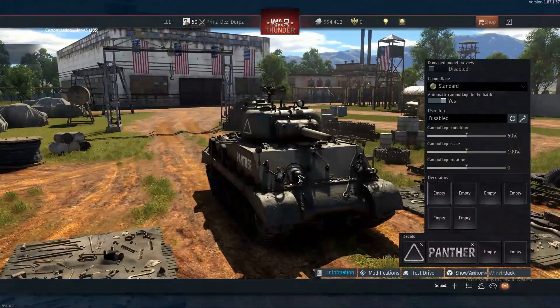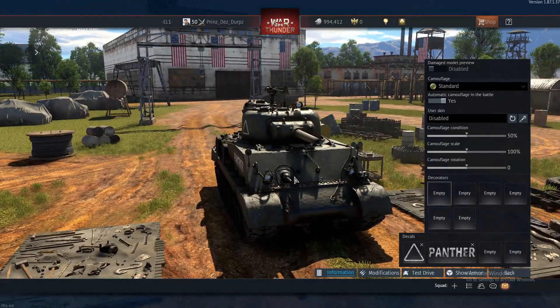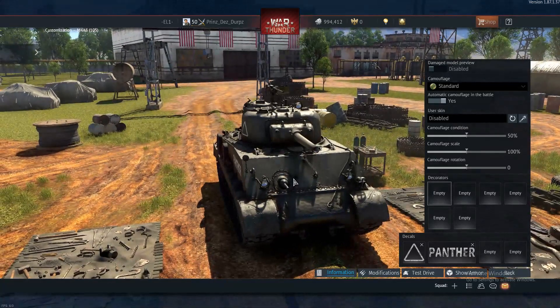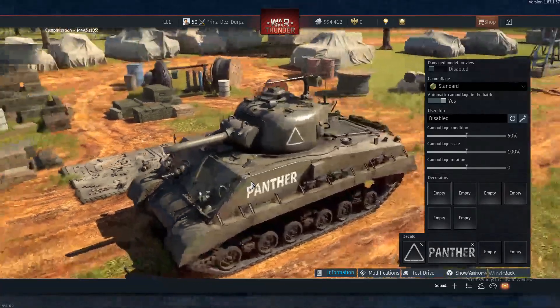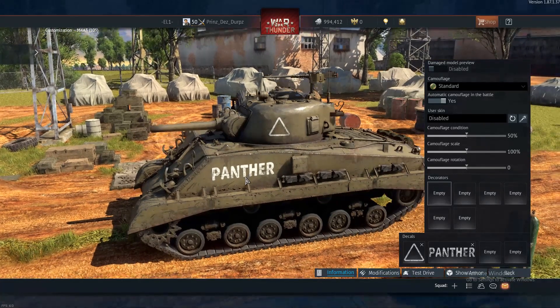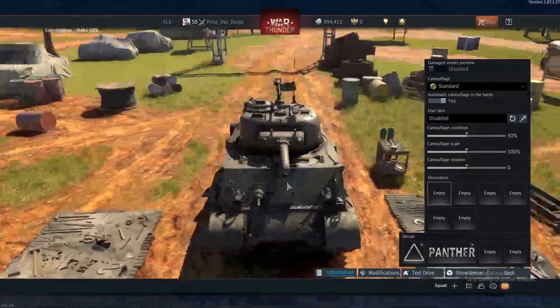So at number 5, we have the M4A3 105 Sherman. The reason why this Sherman is my number 5 is because this might be a player's first Sherman at 2.7. The 105 is a very decent gun, especially with its HEAT round. But it is its reload rate which really gets me down. At 13.5 seconds base, it is extremely agonizing. But if you manage to hit your shell and completely destroy the target in front of you and you don't get swamped, who cares? But if you fluff your shot and it bounces, or if you miss, then you're kind of sore.